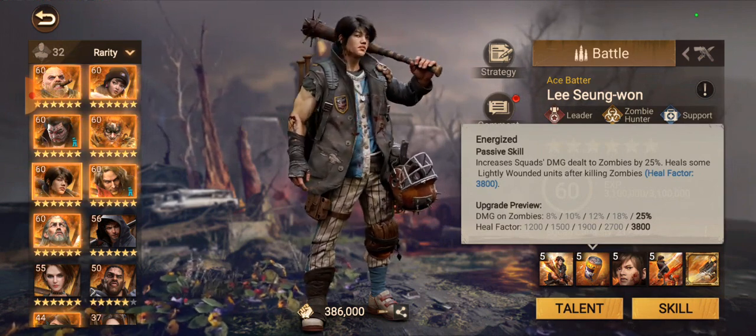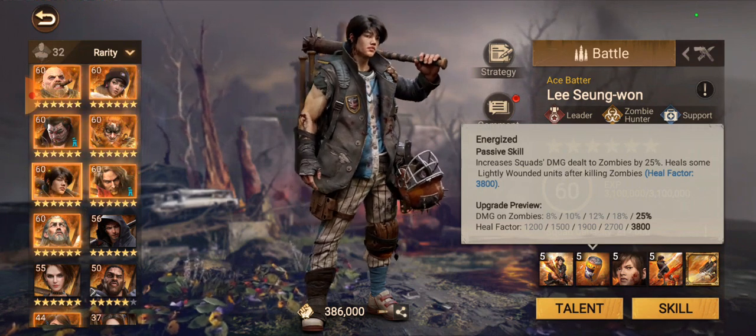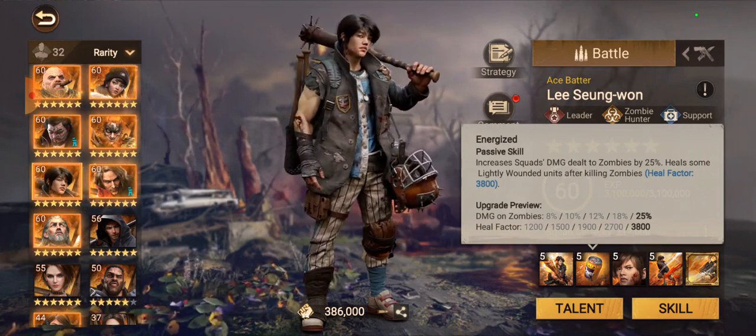The second skill increases squad damage to zombies by 25% and heals some lightly wounded units after killing zombies. I just don't care for this skill — I only consider it when farming zombies. I prefer to get his other skills up first before this one. That's a mistake I made on my alt — I focused on it early and it was rough.